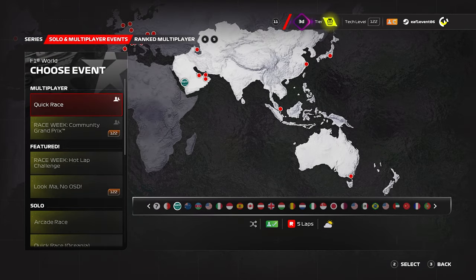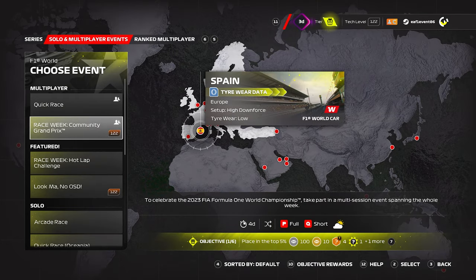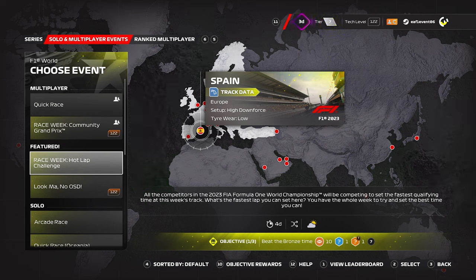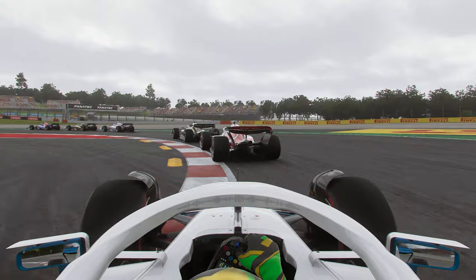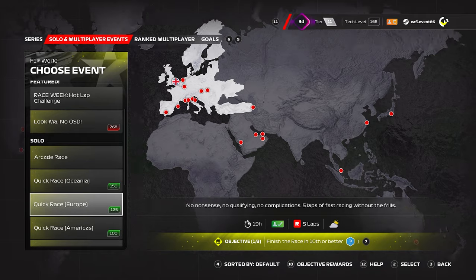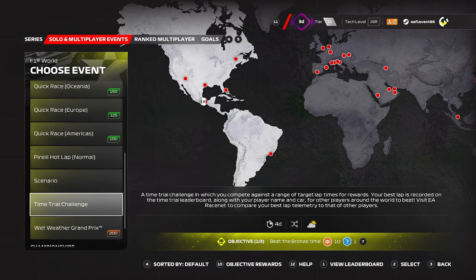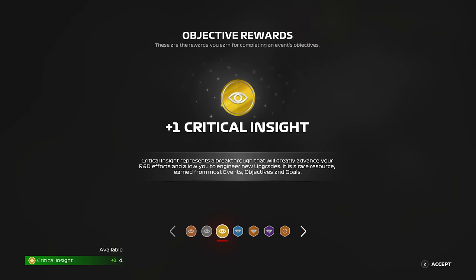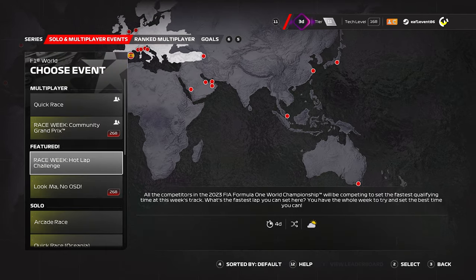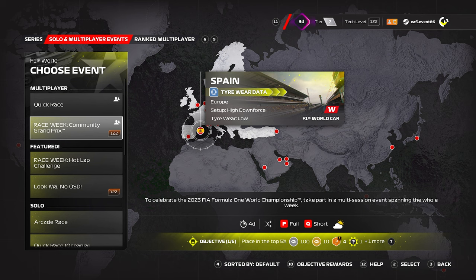In Solo and Multiplayer, you have a range of challenges. Quick Race is short five-lap races at either a random track or a track of your choosing against other drivers online. Each race week will have an online community race, the same as the current community races on F1 22. Featured events will be focused around the real-life calendar — it's Spain this week, so we have a Spanish GP hot lap challenge and a random event to complete a 35% race at Spain with no OSD. In solo, you have quick races using both official cars and F1 World Cars, Pirelli hot laps using supercars, scenario modes, time trial challenges, wet weather Grand Prix's, and a short offline championship. Rewards given out in these events include cash, insight, key insight, critical insight, setup data, track data, tyre data, and stickers, with the amount determined by the event's difficulty — one arrow won't give much, but three arrows gives a significant amount.